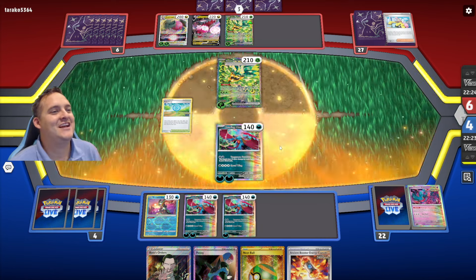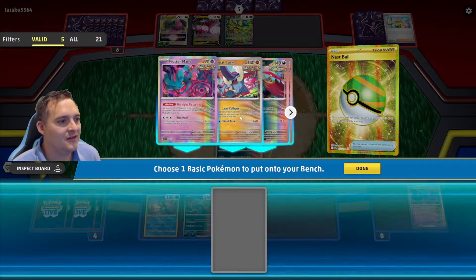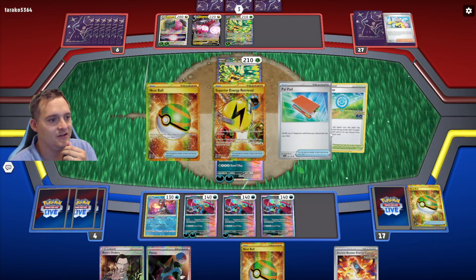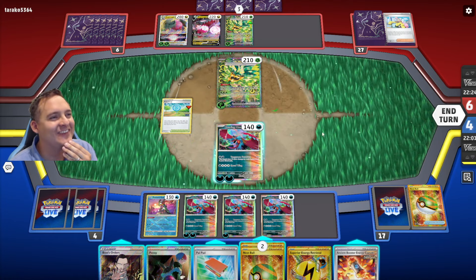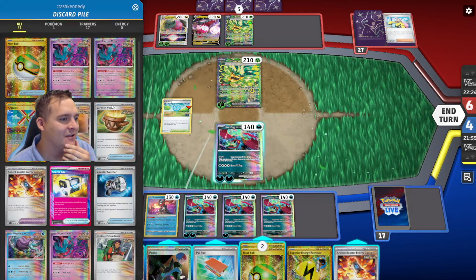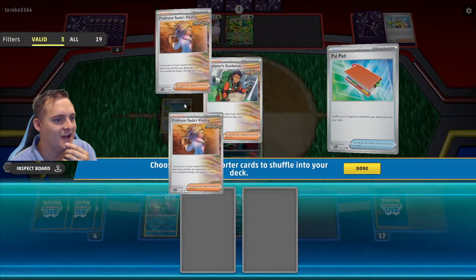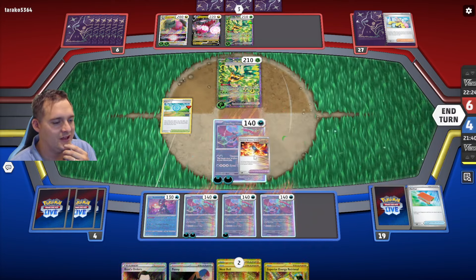Poké Stop has a chance to get us there, but we don't know for sure. Double Nest Ball — let's grab our last Roaring Moon out. Then Poké Stop because we need to get cards in the discard. It doesn't really help us that much. There's a sense to bring back the Sadas since we're not KO-ing. We can play the Booster Capsule now.